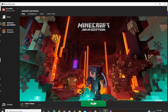Starting off here, the new launcher has a brand new nether overlay. It no longer shows the cave, which is almost a bit too late since the cave update has started, but there is now a nice nether overlay.